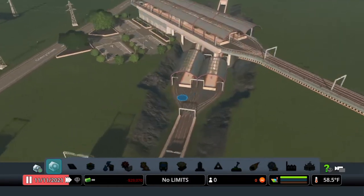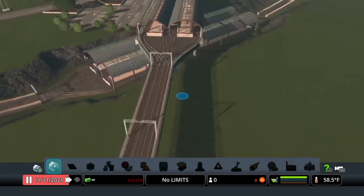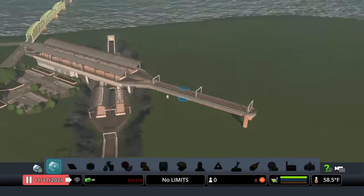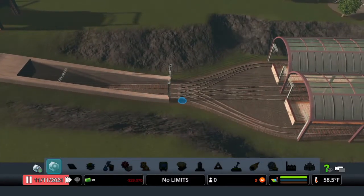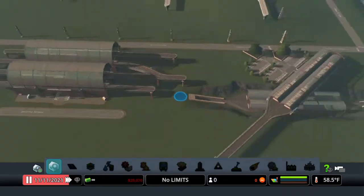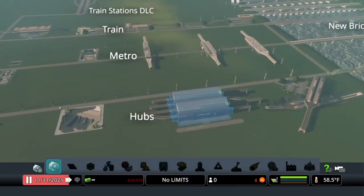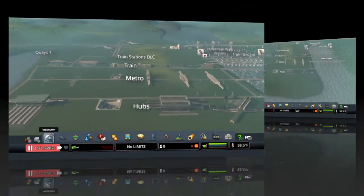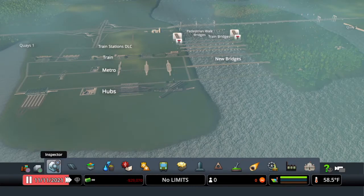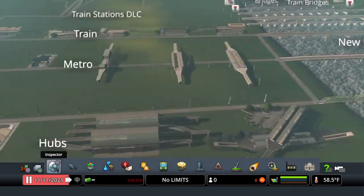Next up we have the Crossover Train Station Hub — nice design. Your train station comes in with four tracks, and up top you have four more, so they can cross right over elevated. They're sunk in so you can make tunnels coming right across. That's what you get in the Train Stations DLC.